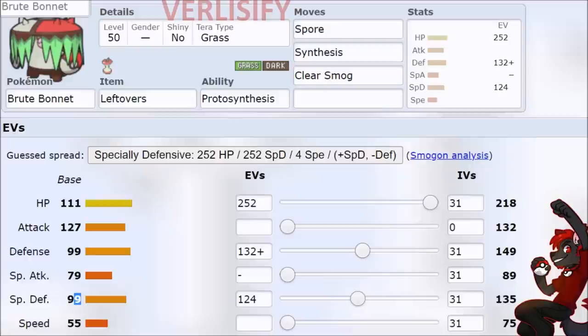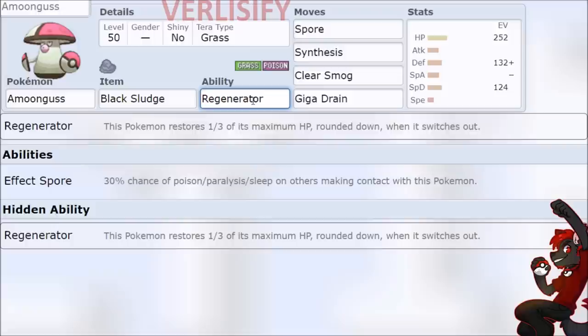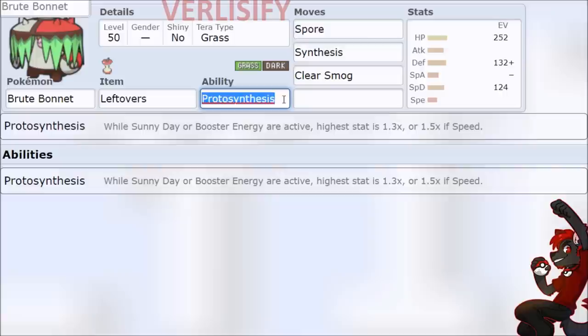Amoongus can Clear Smog, so no setup, and then just locks the opponent out of the game while providing cover for the rest of the team. Lay down Spore for switch support, or get Amoongus back up to health with the Regenerator ability. This is where Brute Bonnet fails by being locked into Proto Synthesis - it's like a weird mega-ish restriction since you can only get 30% for trading an item.